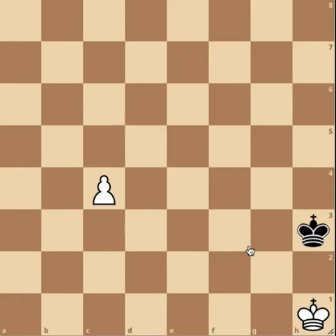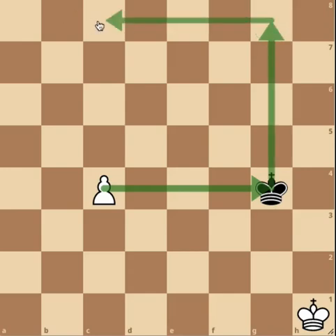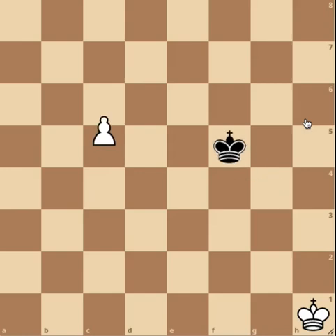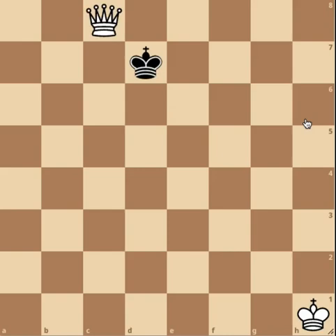In this position, black to move draws since after king to g4, he enters the pawn's square formed on the squares g4, g8, c8, and c4. He is now inside the square. We can play out the position to see if it really is drawn. So c5, king to f5, c6, king to e6, c7, king to d7, c8, queen with check and then king takes c8, drawing the game.